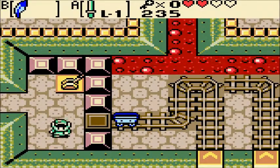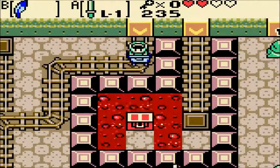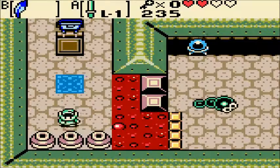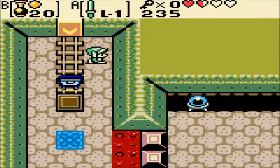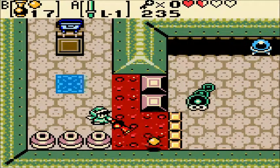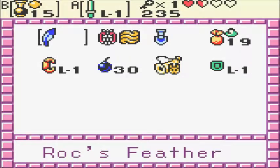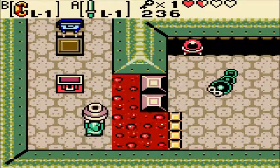Mine cart time, sweet! So first we go down here. Seed shooter time. Not what I wanted. There we go — small key, sweet. Can I get a heart in here? Nope, just bombs.